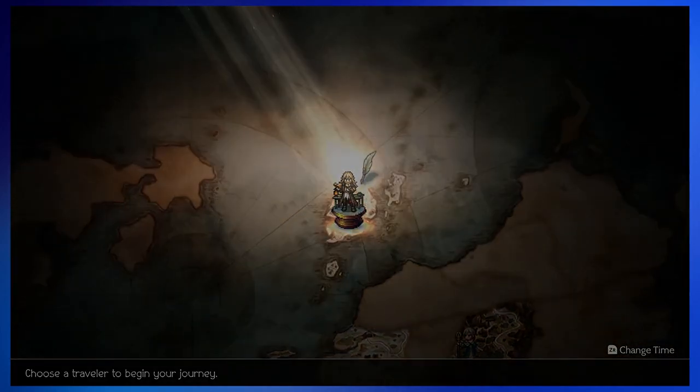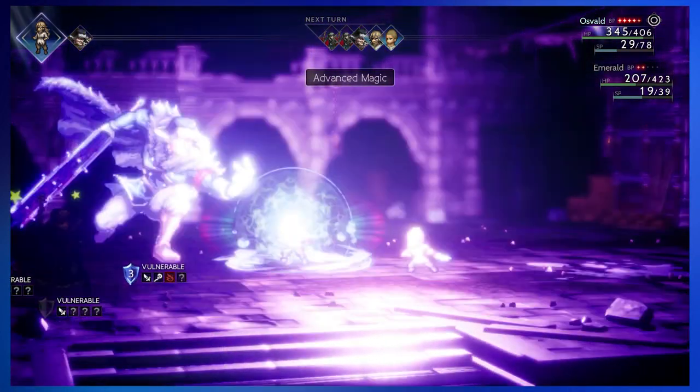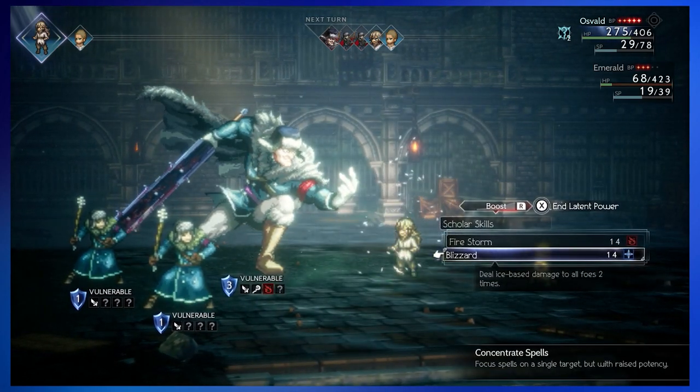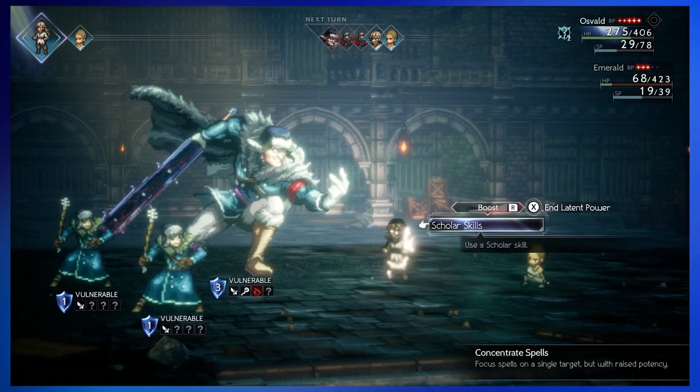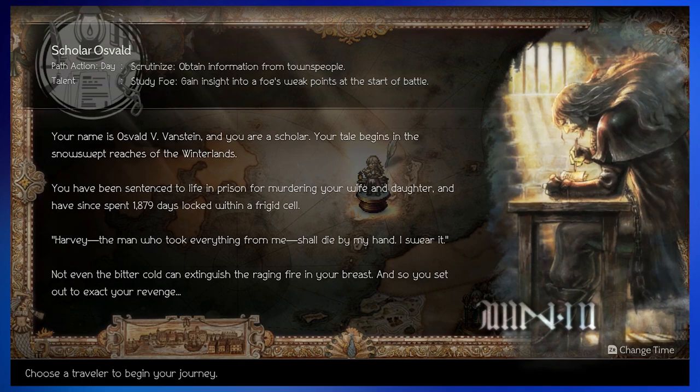Let's talk about the story, some of the characters, and my personal experience. I decided to start this demo as Oswald the Scholar. My decision to choose Oswald came from remembering how useful the Scholar — the Black Mage — is in the first Octopath Traveler game. Most enemies have a weakness against magic, and magic is very powerful in this game. Also, in the original game, the first character you pick is locked into your party pretty much until you finish the game, so if I can't kick someone out, it was going to be the Black Mage.